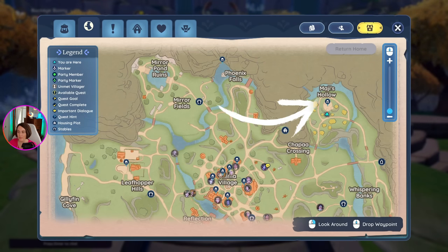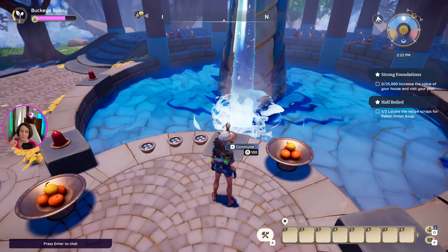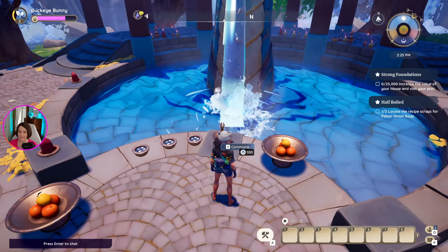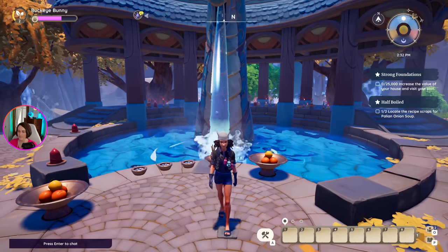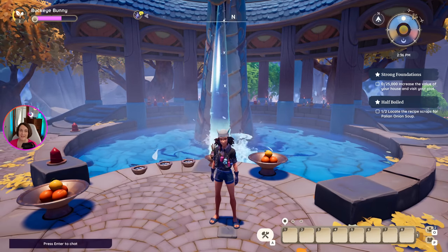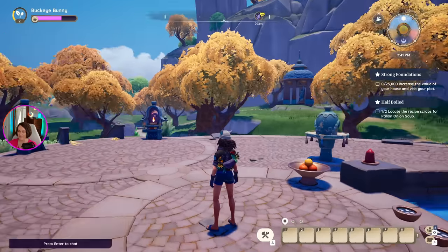In the northeast section of the map you will see Maji's Hollow. This has the dragon shrine, which you'll have to unlock through a quest. This is one of the shrines where you can commune and donate your renown that you've earned. Watch my focus bar on the top left — if I donate 100 renown, it should make my focus bar hold more focus. My maximum focus is now increased to 400. Also, just to note: I've been having some graphics hitching issues on both computers and others have reported the same, so if you see that in your game, I wouldn't worry about it too much.